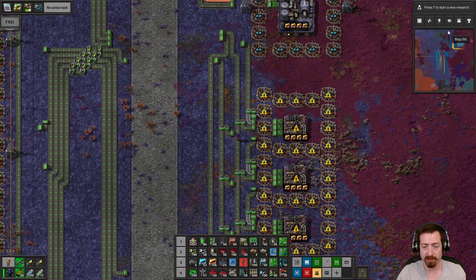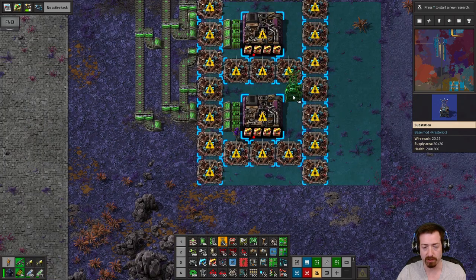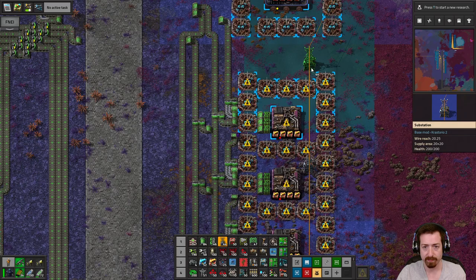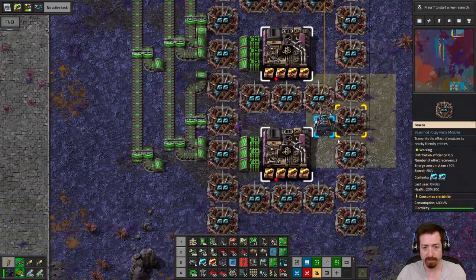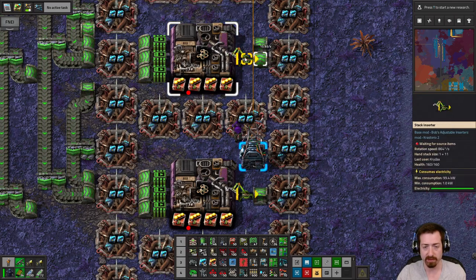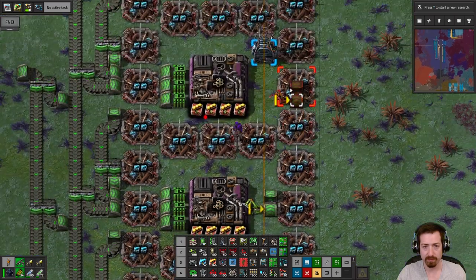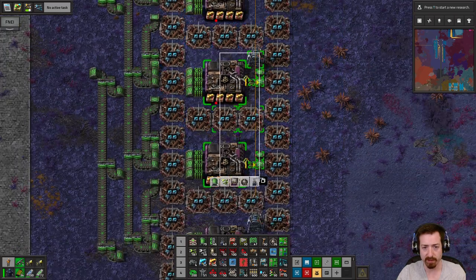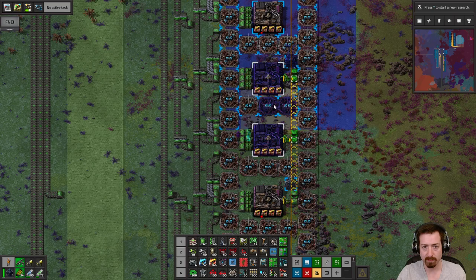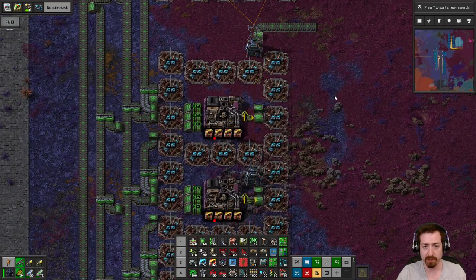Now I still need power and output. Output's going to be easy — it can all go on one belt. Power's going to be easy — I can just put that in the corner of each one. Each two could be power and still get full coverage. Not that I really need to save substations, but we'll do that. As far as output, I'm going to go right in the middle of the building, do an underground and an underground — that's just going to be that simple. We'll alternate every two. So that'll be far, that'll be close, that'll be with the substation, and we'll copy that. And then we've got our belt of low density structure.